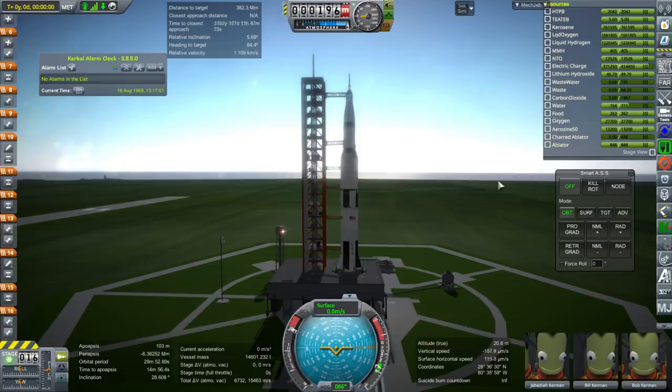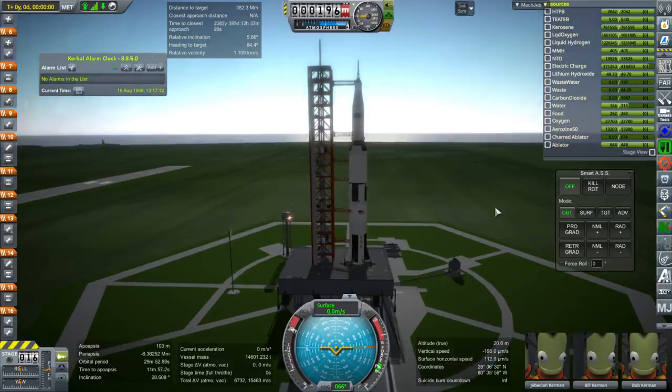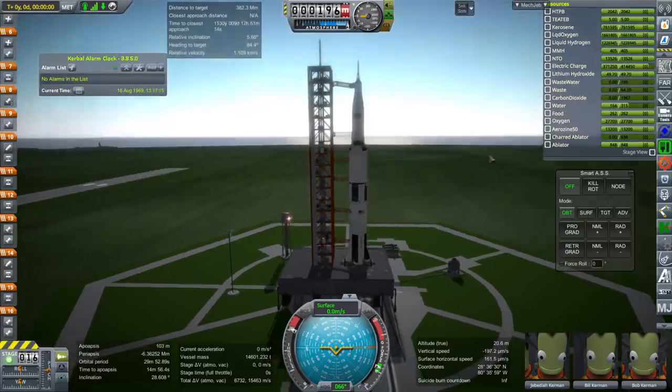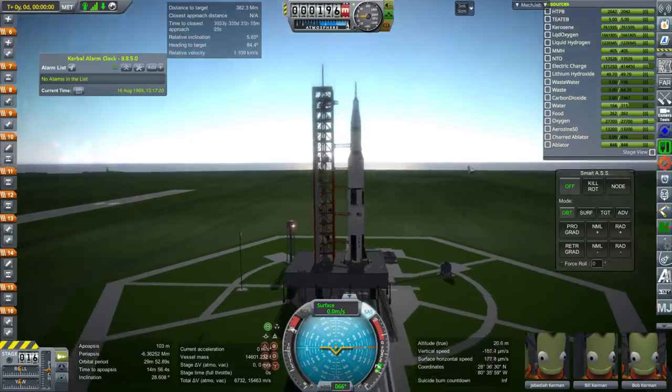One key trick: you do not wait for the stages to run out of fuel — in real life stages have some fuel left over and you shut off engines manually. Outboard engine cutoff will be manual, action-grouped now. Without further ado, let's take the crew access arm back — that's action group one — and the other arms are action group two. We've throttled up and SAS is on.